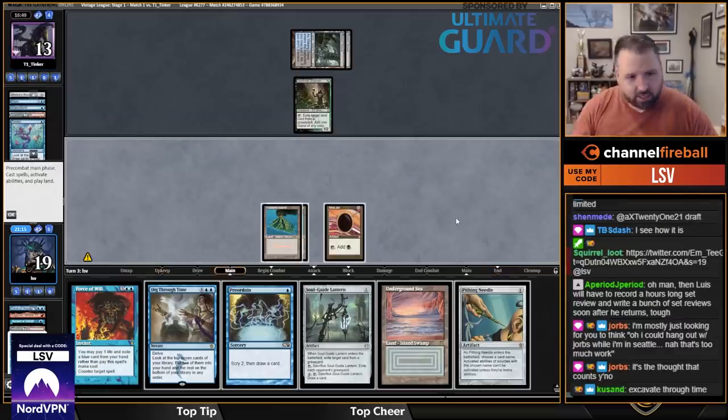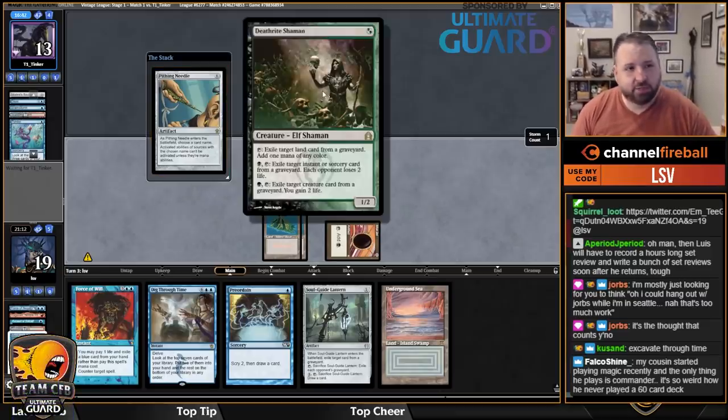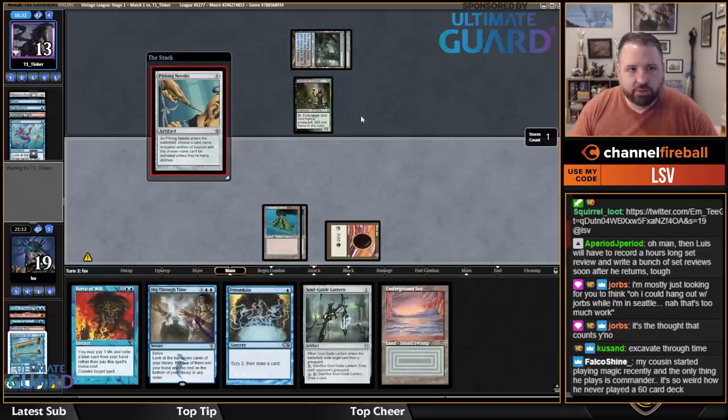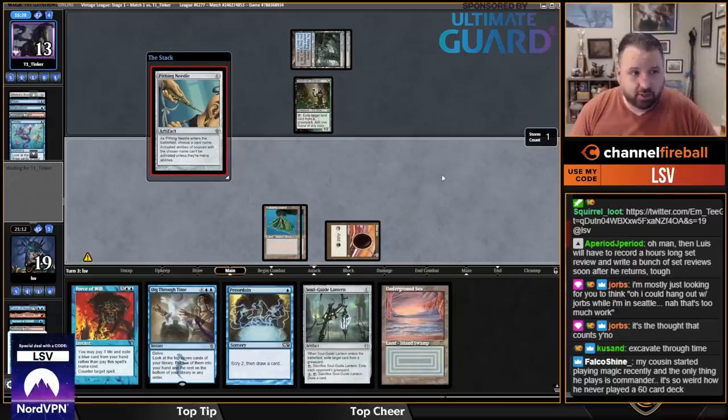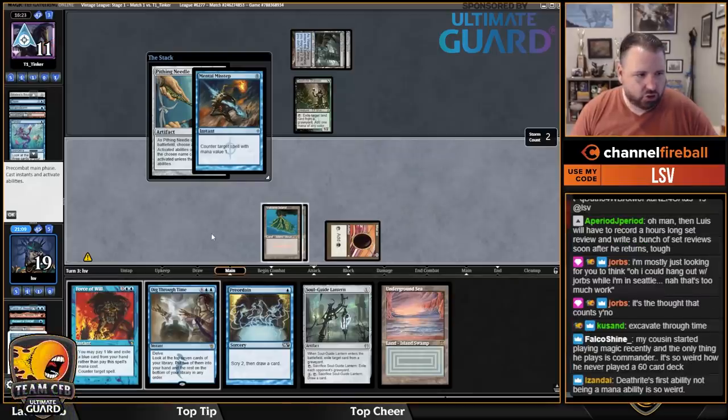Let's just go Needle — you can actually name Death Rite Shaman with Needle and it turns off all the abilities because it's not a mana ability; you exile a target land. This card is kind of messed up in a lot of ways. The brutal thing about going to Seattle for about 40 hours is I know a lot of folks there but can't really hang out. They mental misstepped it.